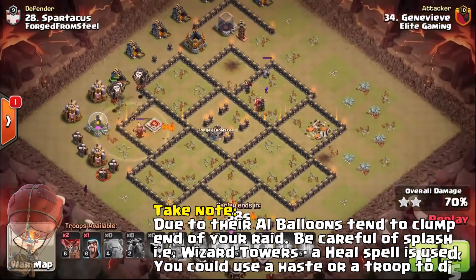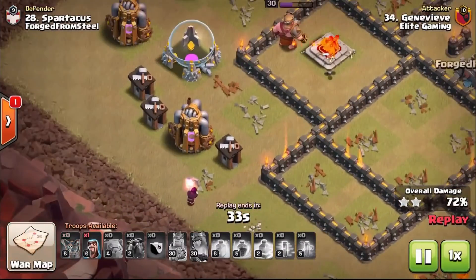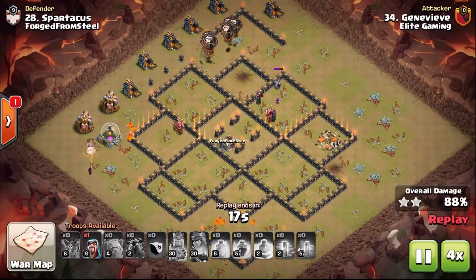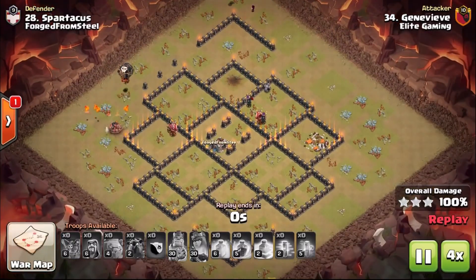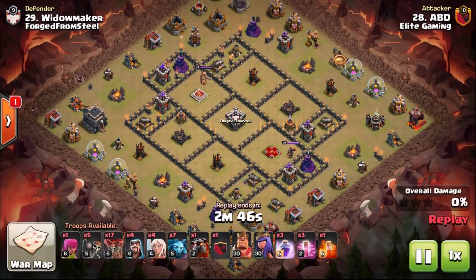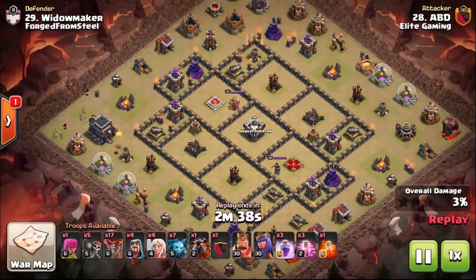That's not necessarily a bad thing — there are ways and means around it, you just have to compensate with spells, but that's a little bit more advanced and easier to explain when looking at a replay. Moving back to the cleanup phase, you can see the Balloons have finally taken down the defenses. Lava Pups from where the Lava Hound burst are going around, and the Wizard got blown up right on the timer by the giant bomb, but that helps take out any of the trash buildings around the outside — buildings that are not defenses and won't shoot at your Wizards.